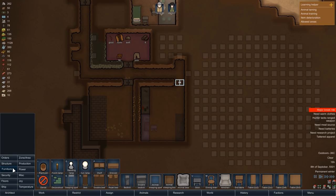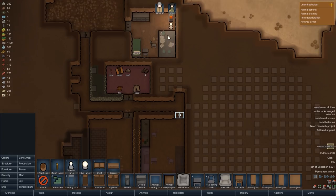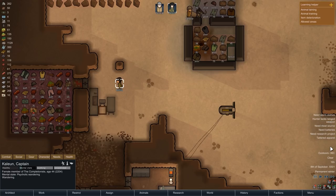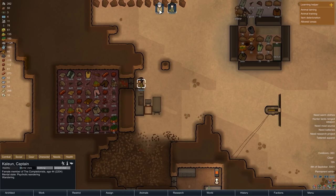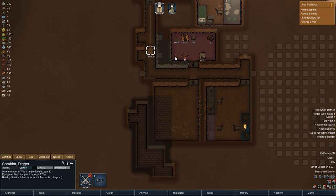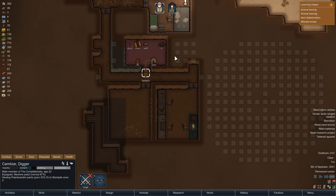Since we have quite a few steel reserves, I was about to switch to the more comfortable steel dining chairs, but at that point Kalian had another mental break. This time she's just wandering around in a psychotic state and not hurting anyone, so we'll leave her be, but this slows things down a bit. It takes until the next morning for Kambiar to have everything installed, but now the workshop is finished.